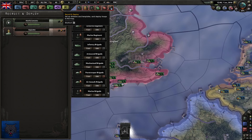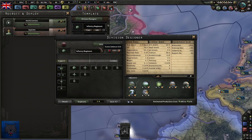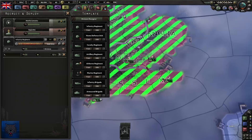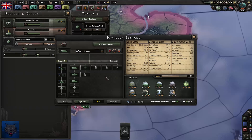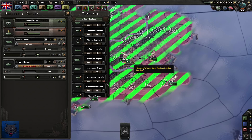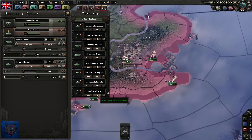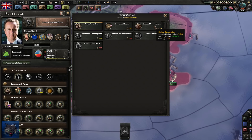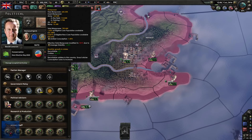Moving on to recruitment and deployment - looking at some of these divisions, they are absolutely disgusting. Only one infantryman? That's a disgrace. We are the British! We're going to have to heavily develop these. We'll go with an infantry brigade in London. We're going to go into the political tree - we're currently on volunteer only giving us 0.5. If we go for limited conscription it gives us 0.5 too, so let's do that - that's going to give us 600,000 men and should allow us to take out the Republic of Ireland.